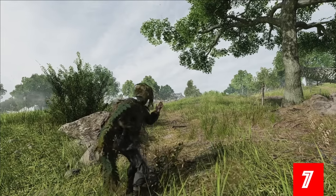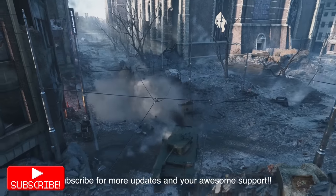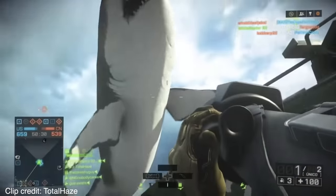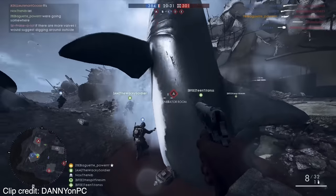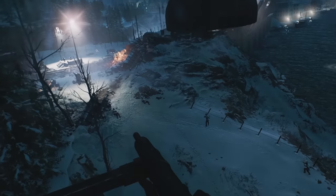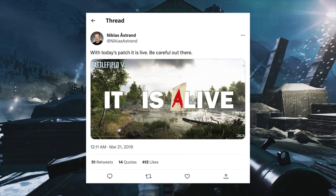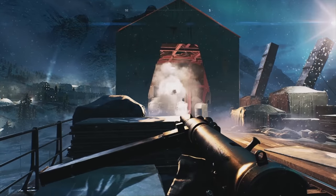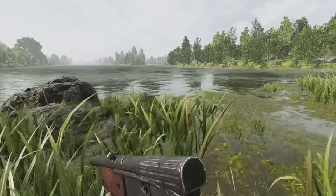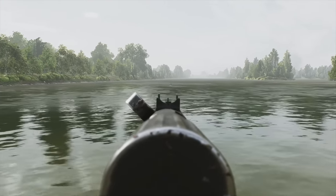The Battlefield series has its fair share of easter eggs and is no stranger to the channel, with many players searching the games for months or even years to solve some discoveries. A reoccurring easter egg in the series is the game's megalodons — the biggest shark to ever exist — which always manages to be more and more over the top each time they feature it. Fans expected a show when developer Niklas Ostron tweeted in March of 2019 that another megalodon named Carrie was added to the game with the latest patch, and the first person to find it would win a tour of the DICE office. Players searched high and low until YouTuber Ephedrix finally spotted Carrie on the map Twisted Steel, with only a 1% chance of appearing.